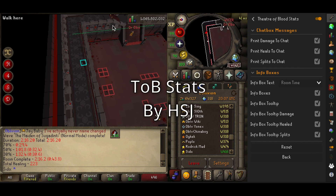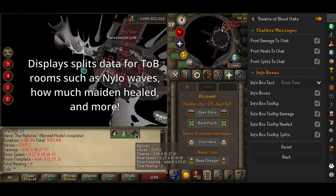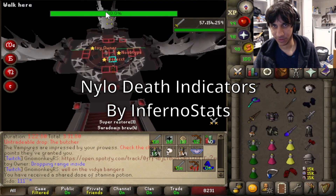Theater of Blood Stats by HSJ also got adjusted to better print splits, such as Nylo wave splits at the top, and other data such as how much the Maiden might have healed. Nylo Death Indicators by Inferno Stats is a party-integrated plugin that hides Nylos before your projectile reaches them based on your XP drops.